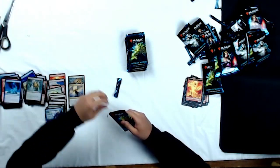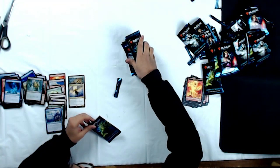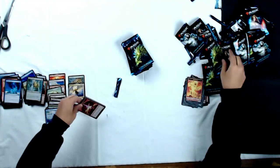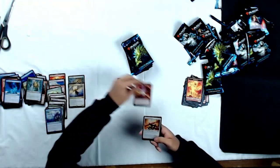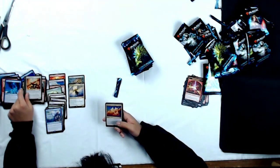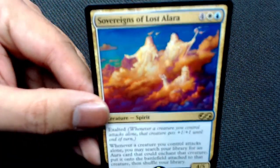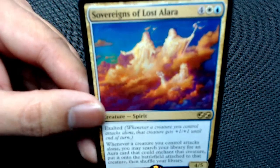Cracking open another Vengevine pack and we're on our last eight packs. Ripping it open — we got another Spark Elemental token, a Foil Lotus-Eye Mystics, and Sovereigns of Lost Alara! I've seen people play this in Commander, awesome card, and I think he actually saw some standard play way back in the day. Uncommons: Heatdoll, Rogue's Passage, and Urban Evolution. Got another Archaeomancer, some Umbras, Eater of the Lions. And Molten Bird — that was a funny card back in the day.